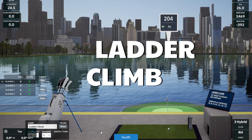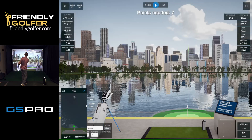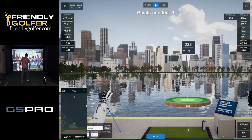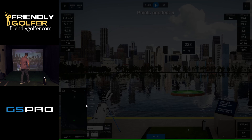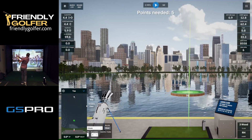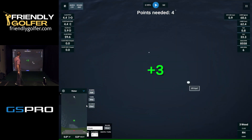Next one is ladder climb. This puts out one target in front of you. Once you hit that target, it will move the green back to the next target and you have to hit each one to continue moving on. That would be a great warmup just to get your distances in — you start out with little pitch shots and go all the way back. Another cool one: ladder climb.